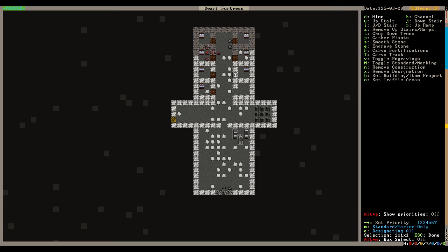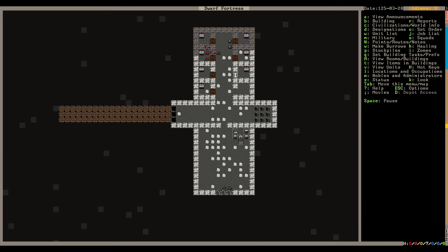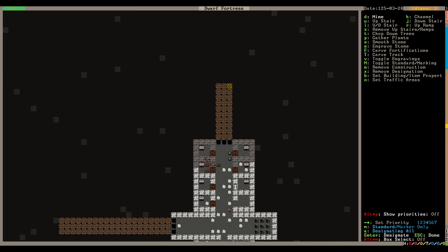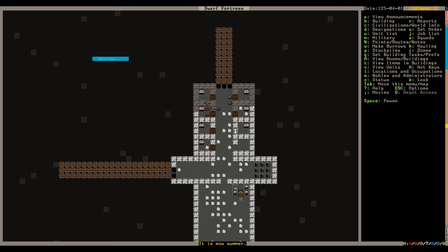We should get the miners working on something - especially in the early game you want them always busy. We could carve out more bedroom space or go to a new floor and make a workshop floor. Oh, it's summer now so the game is autosaving. The key for going up and down floors is the triangle brackets - greater than and less than signs. These saves take an eternity even on a solid state drive - that's just how the game is.